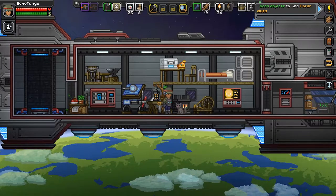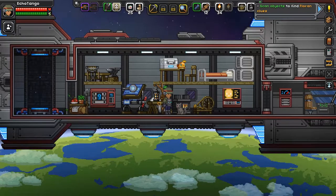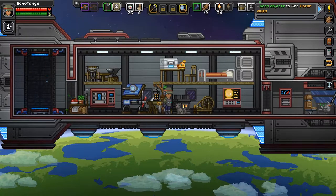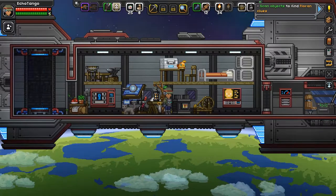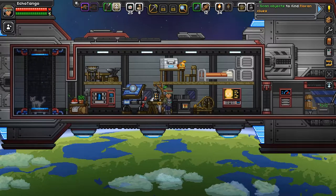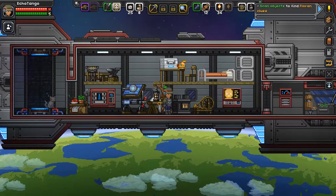All right, everyone. My name is EchoTango and welcome back to Starbound. Previously we explored a desert planet after we got our ship upgrade, and we also got several upgrades to both weapons and armor. Now today we're just going to continue doing some exploration, as you can say.